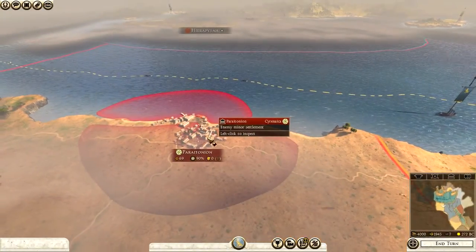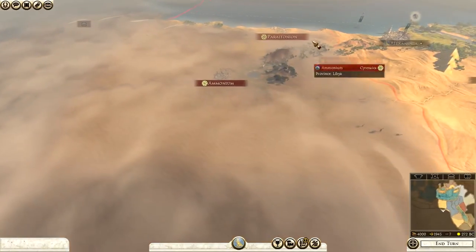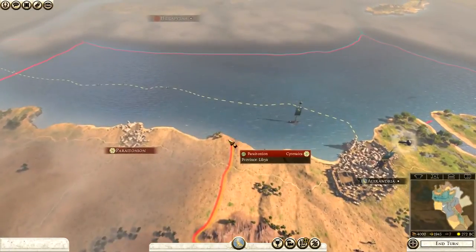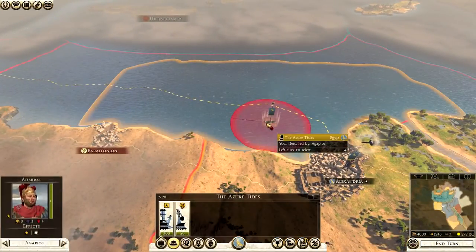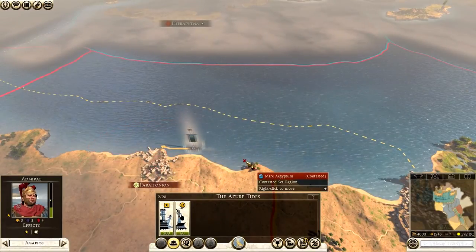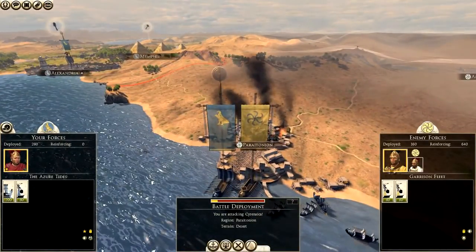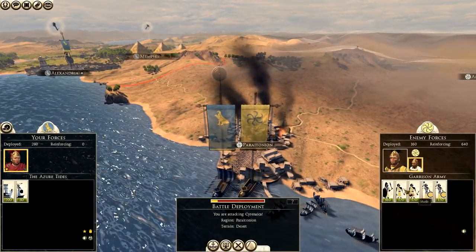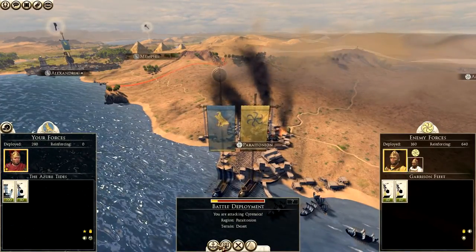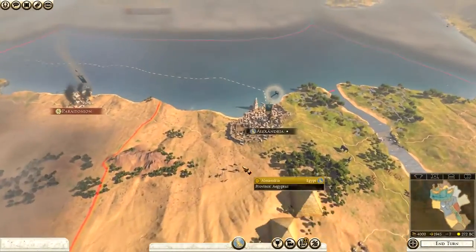We're at war with Cyrenaesia anyway. They hold Paratonion and Ammonium over here, and you need to get these settlements as early as you can. The very first thing I'd suggest is taking your ship and blockading Paratonion — that's the very first move of the campaign. We only have two units and we're up against Egyptian infantry, slingers, two mob units, and a couple of ships, so we'll just maintain the blockade for now.